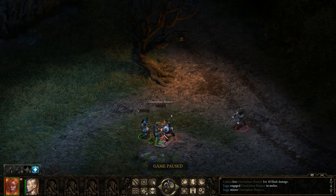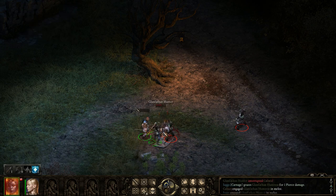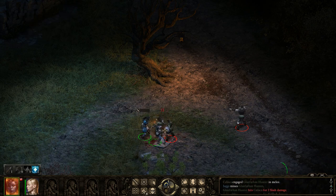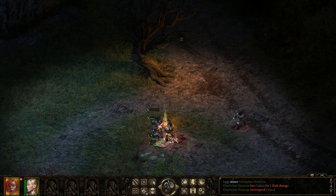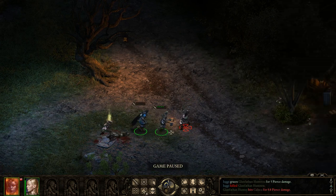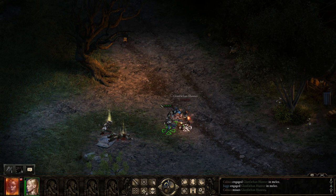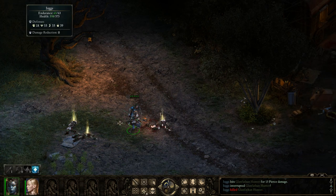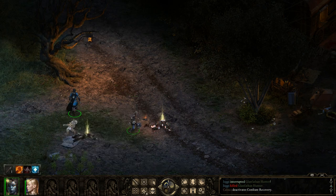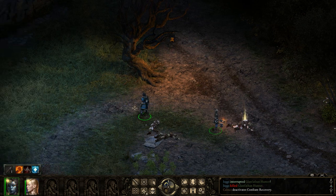And I friggin' missed — that is really anticlimactic. These Fassen Hunters are a little bit harder to hit because of their shields, and I missed again. But as you can see, I'm attacking really quickly with these spears because I'm in Frenzy mode and I'm doing pretty good damage. Like the DPS Monk, the DPS Barbarian is just a really fast attacking dual wielder. You can use them with two-handed weapons, but I really like the dual-wielding spears and dual-wielding things like maces as well.